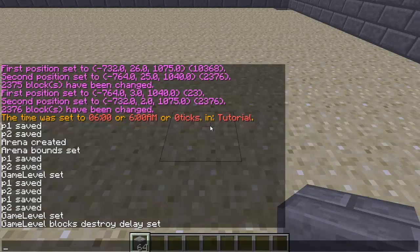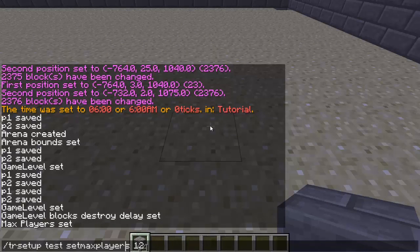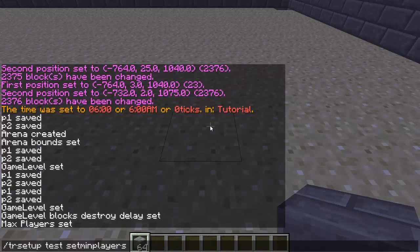Now we can set the amount of max players: `/TR setup test` and then `set max players`. For my max I'm going to have twelve. Then for the minimum — it's the same command except instead of 'max' you have 'min' — and for my minimum I'm going to have three.